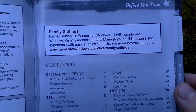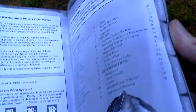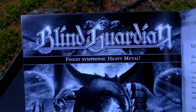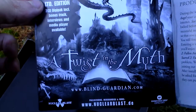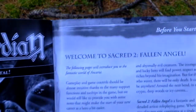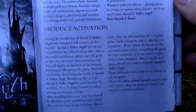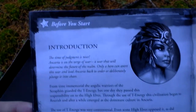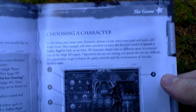Here is the table of contents — it's black and white and has about 60 pages in total. There's advertising for Blind Guardian, who made a song specifically for this game called Sacred World. Then: welcome to the game, product activation, installing the game, system requirements, starting the game, choosing a character.